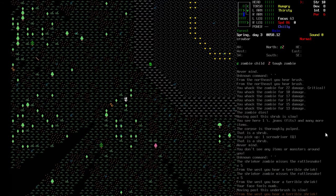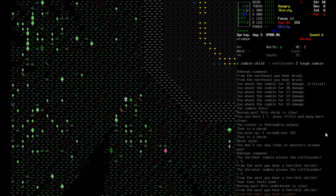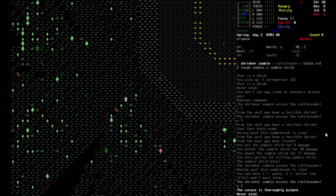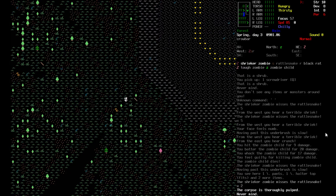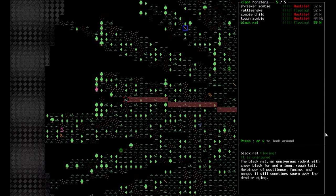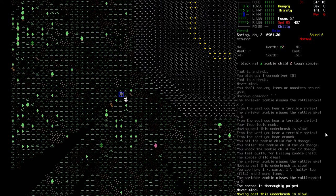You can hear it but can't see it — a terrible shriek, probably a shriek zombie in the woods. You broke the tree! You batter it but didn't do any damage, and it didn't do any damage to you. We need a raincoat — that's our problem. Oh hello, there's a shrieker zombie that's okay, it's miles away. And a rattlesnake! It's screaming because it's fighting something — zombie child, tough zombie, black rat.